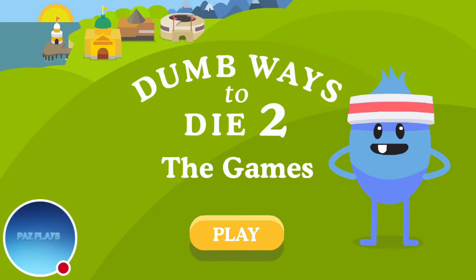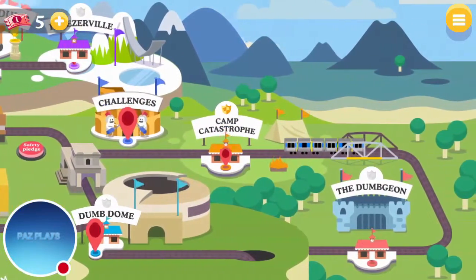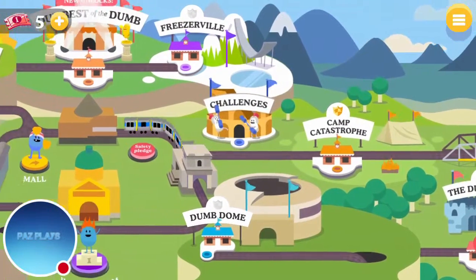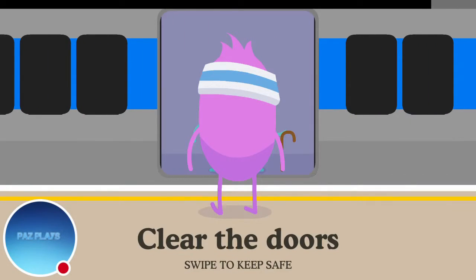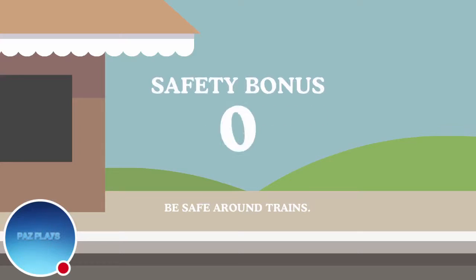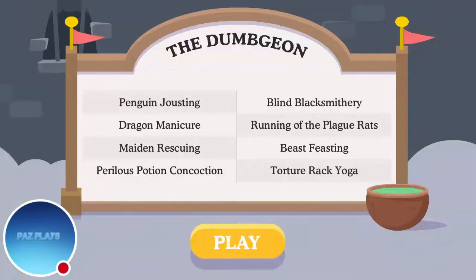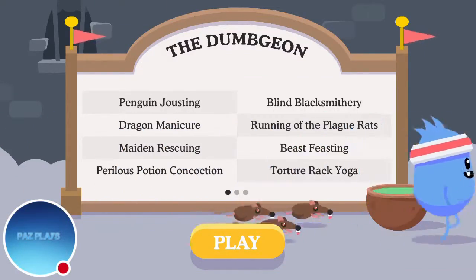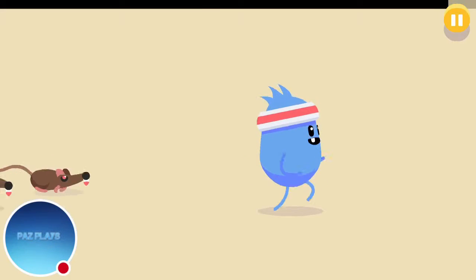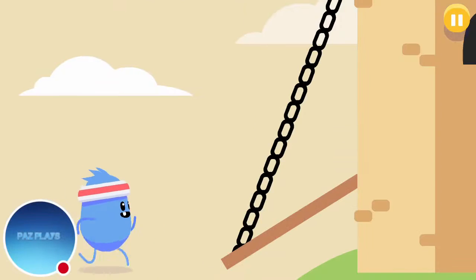Okay so now we'll do take 2 — we'll just ignore that that ever happened. We'll go to the Dumb Jun. Clear the doors, swipe. Okay so that was a good message to be safe around trains. So the Dumb Jun — now we're just running from rats, pretty simple.